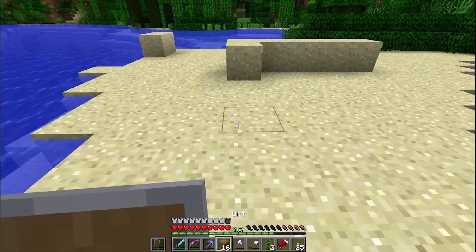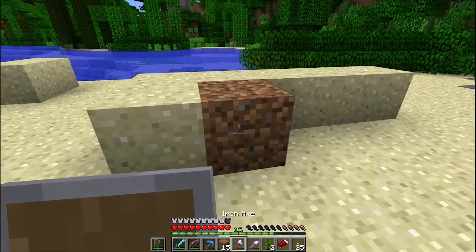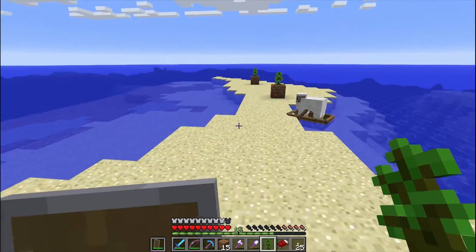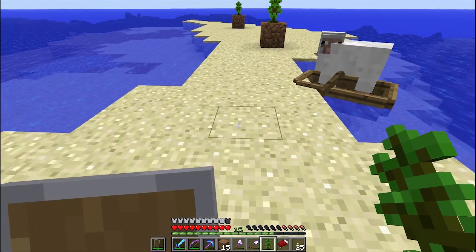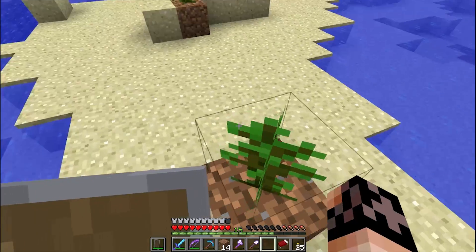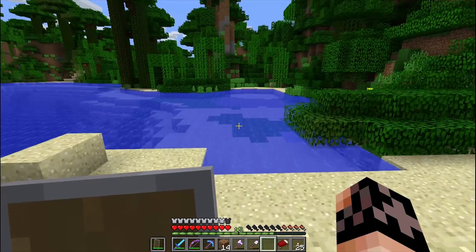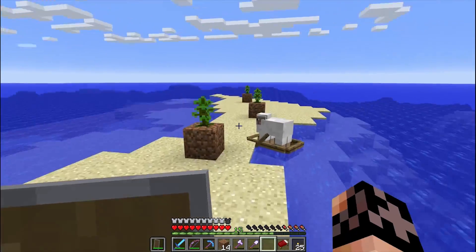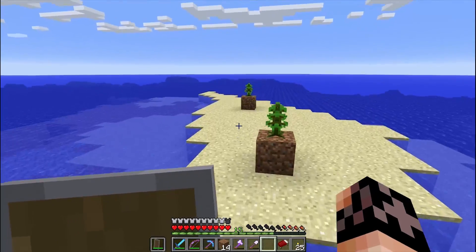So we're going to stick some dirt there just so I have a way to grow some of this stuff, and we're going to grow all four of these somewhere around here. The auto jump is some neat little feature. I guess I'll put the last one here. The auto jump is a super neat feature — I'm not even having to push jump or anything and I automatically jump over everything, which is a super neat feature.